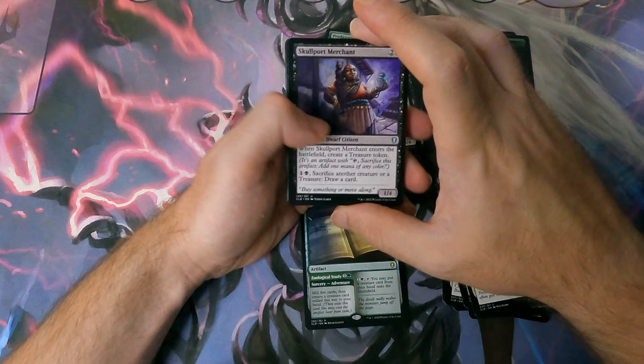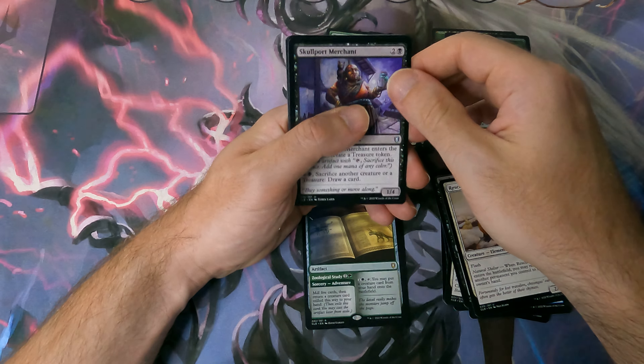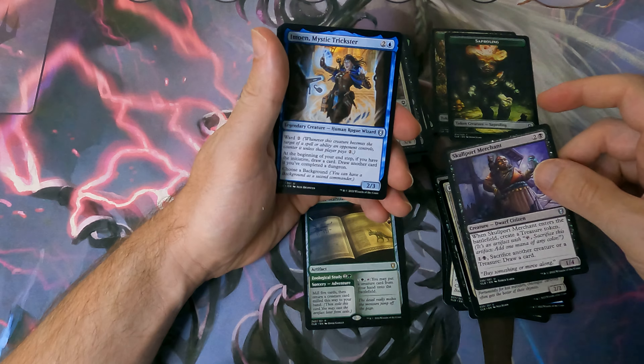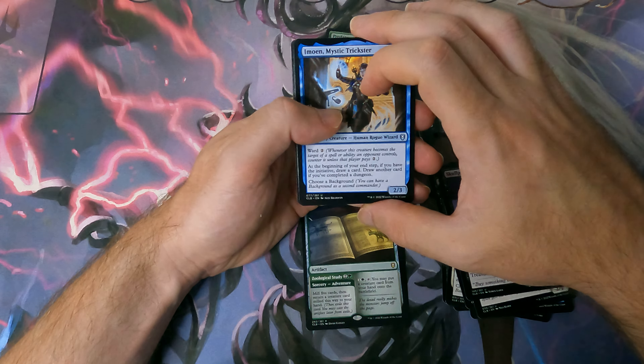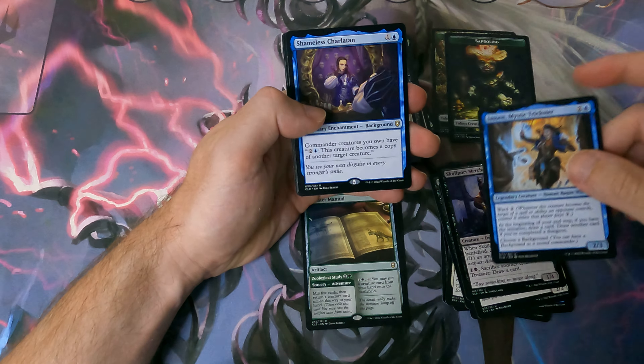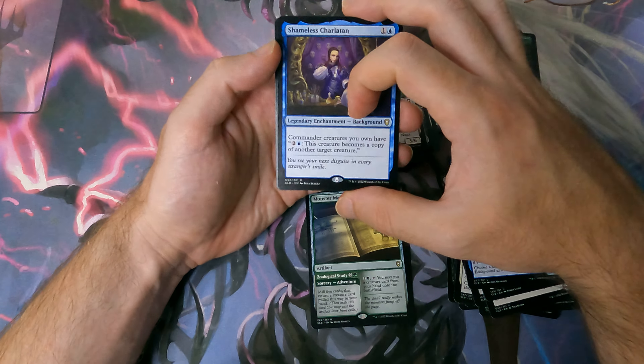Scorpor Merchant is good — it's a good card. It's one of the mono-color backgrounds. This is a background — Shameless Charlatan. Rare background. So we found two rares as a minimum.